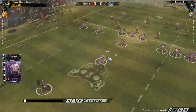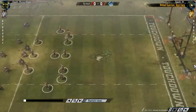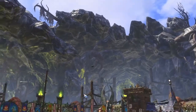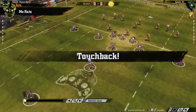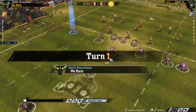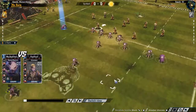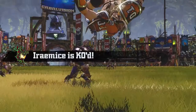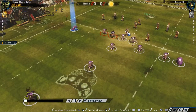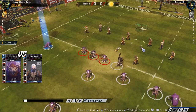I believe I kicked the ball off to them and it's raining, but I think that rain ends as soon as the ball kicks off. This is a part where I struggle - I don't know what formations work best. The weather changed, and we got lucky here - we got a touchback, so I gave it to the gutter runner. I feel like my opening formations could use a lot of improvement, so if anyone has advice for opening or defensive formations, let me know.